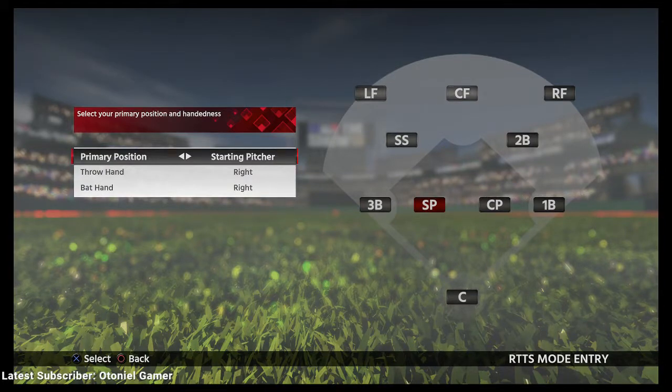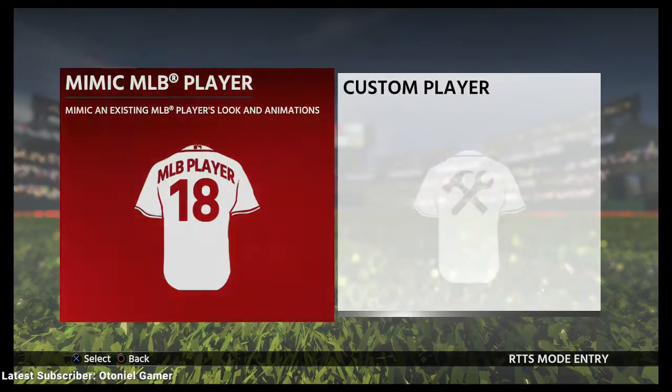Now you pick what position you want to play. I'm going to choose shortstop. Press X to continue once you've done that.